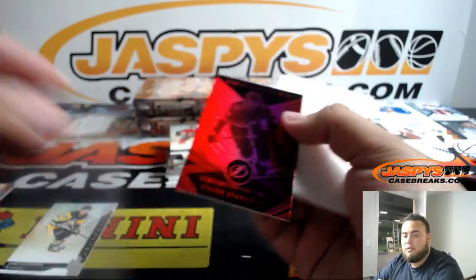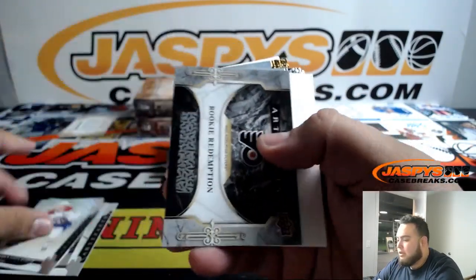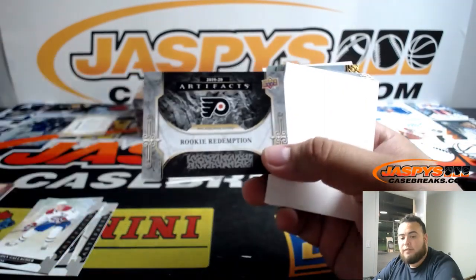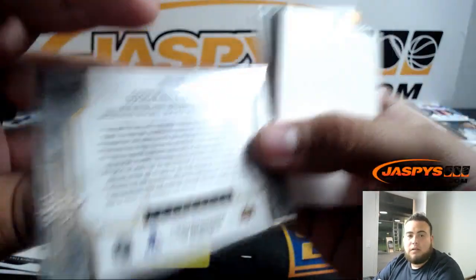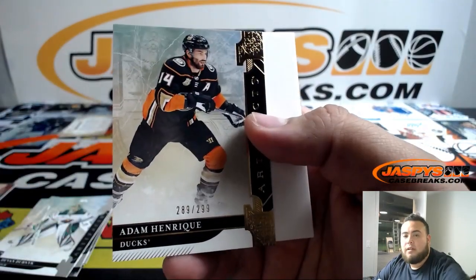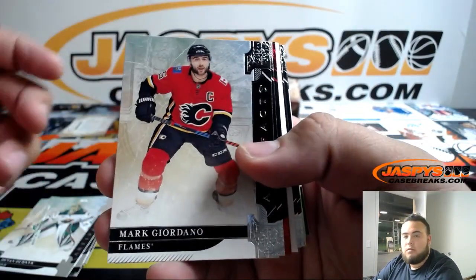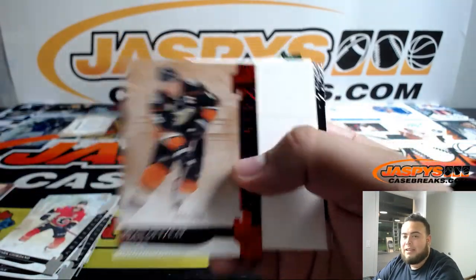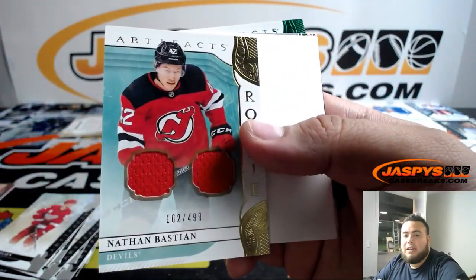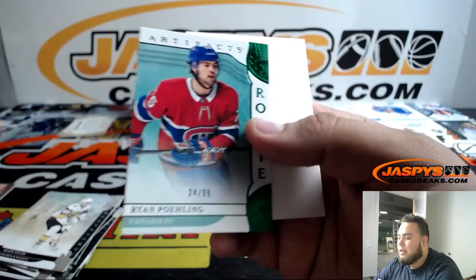Alright, there we got Stephen Stamkos to 299 for the Bolts — Pazil with that one. Rookie redemption for the Flyers — there you go Nick. We should do some of those hockey books. Adam Henrique for the Ducks to 299. And we got Ryan Getzlaff for the Ducks — going to Sean. And we got Nathan Bastian to 499 — Devils.